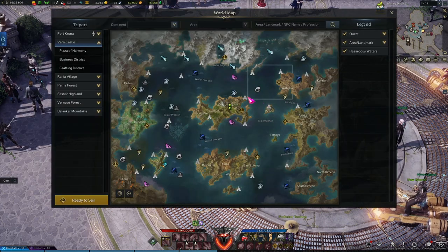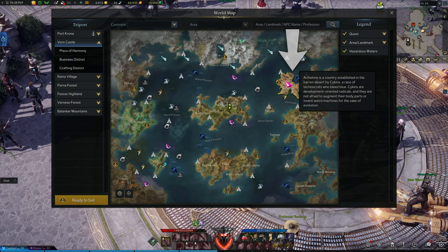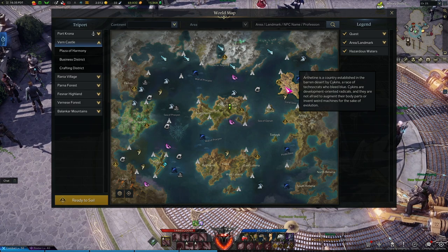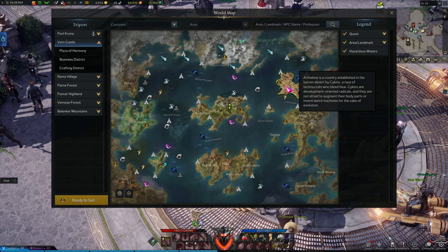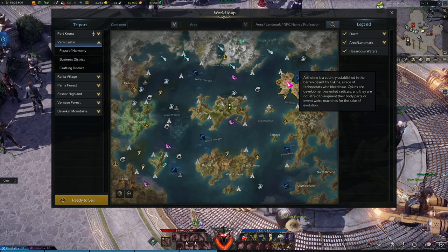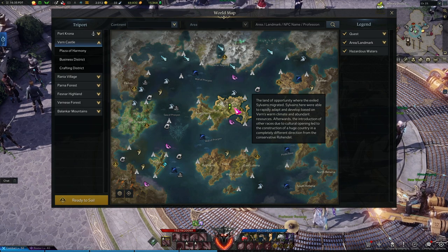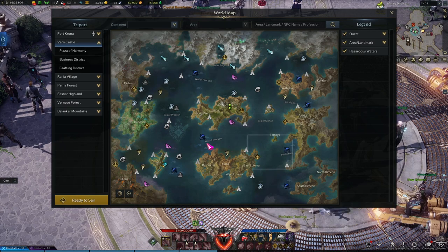All of this is going to start to become relevant right around the time you hit level 50 and you'll be in Artheteen. Until level 50, you're just going to be putting on whatever piece of gear you find — it doesn't really matter. You're always going to be getting higher level gear and your gear score should be plenty high as you're going through the story, as long as every time you get new gear you're equipping it. Eventually you'll finish the quest in Artheteen and it will send you over to North Vern.